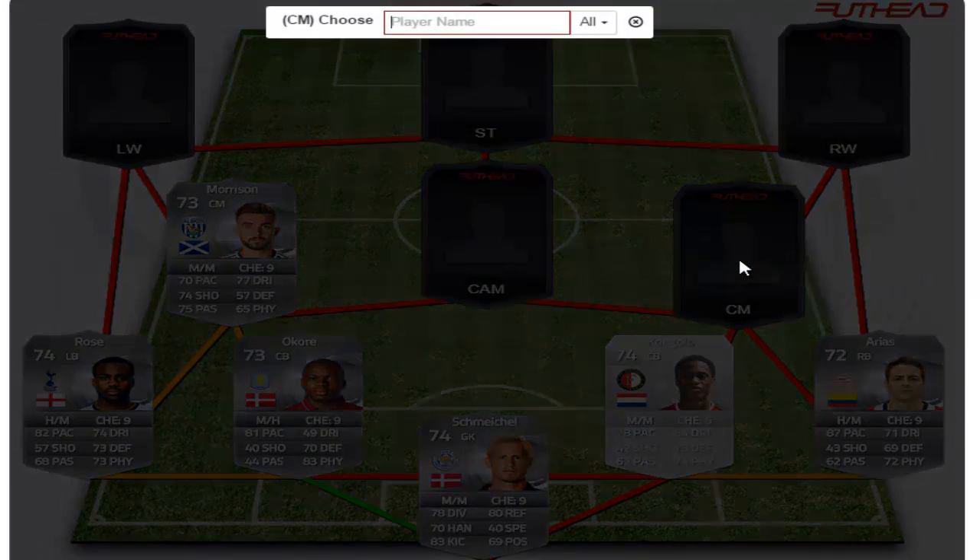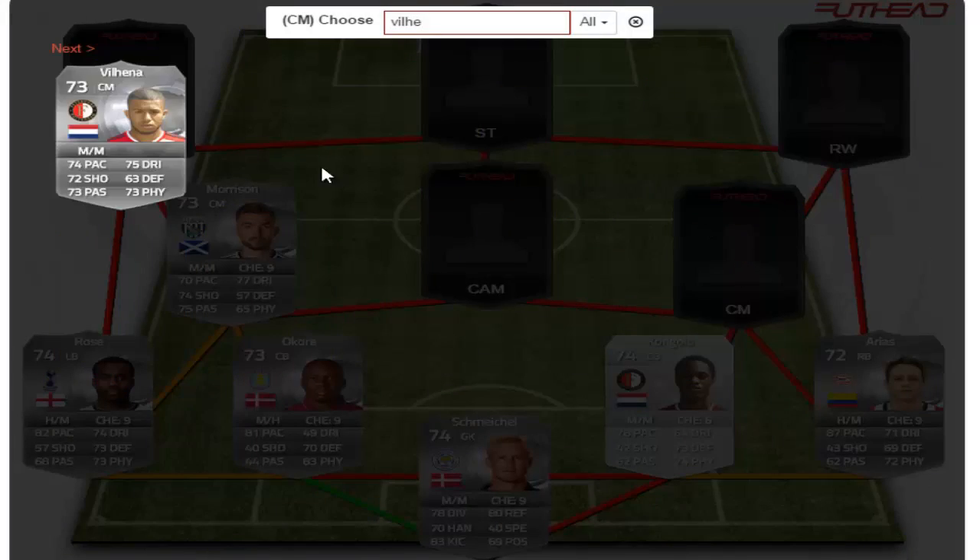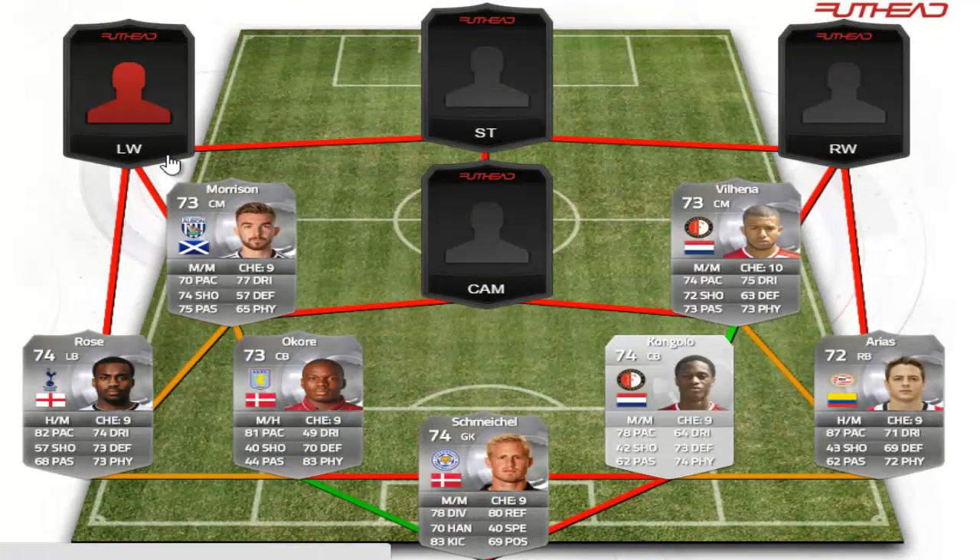The second of the central mids is going to be Tony Ville Hannah — I do believe that's his name. He is Dutch and also from Feyenoord, a 73-rated card, 74 pace, decent shooting, 73 passing, 75 dribbling, 70 physical. He once again looks like a very solid card.